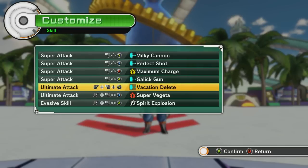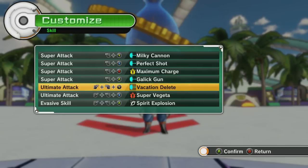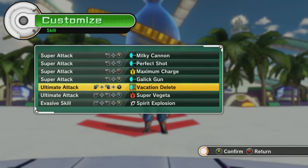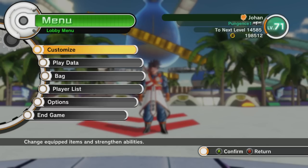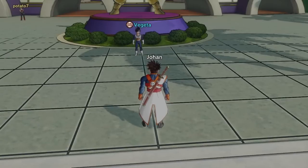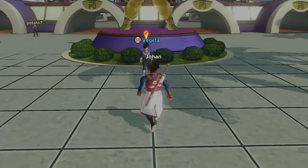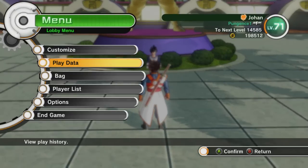I also ended up getting this other item — I'm not sure if it's going to be decent or not, but I figure, hey, we may as well try it. I should be able to do the next training with Vegeta, and then we'll get back into some more DLC content. But let's do this — wait, how far are we with Vegeta?